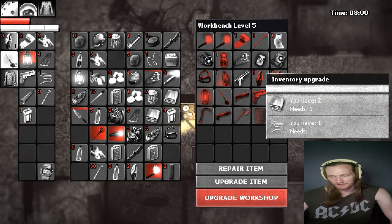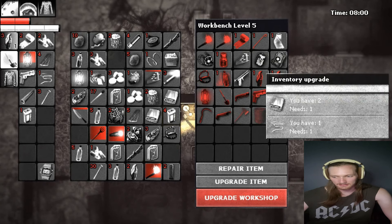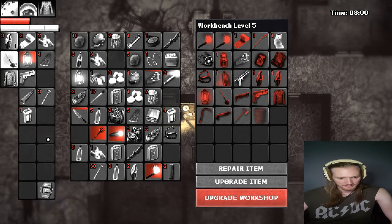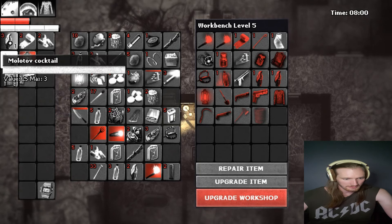We also have room for an inventory upgrade. I almost want to go hotbar, but I think we're gonna go with inventory. Let's put that away, put this away — 9-volt. I think we got everything that we want.